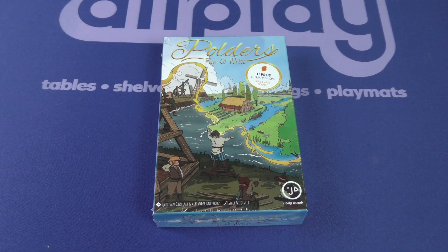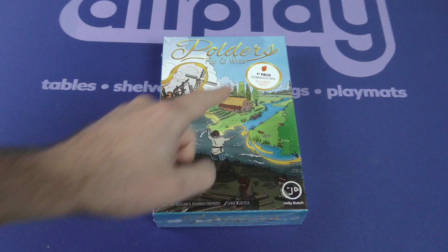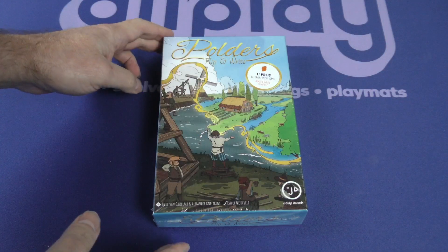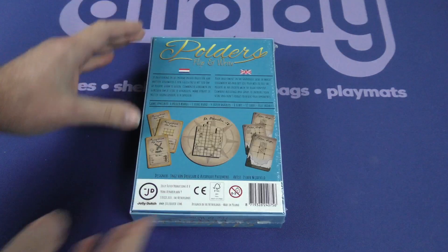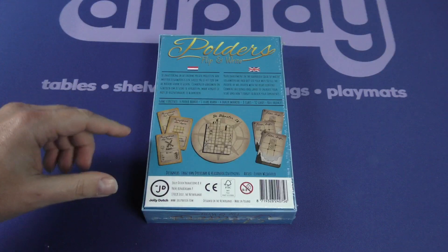Hey there everybody, it's Mike Delisio with another Dicetower Daily Unboxing. Today we're going to be taking a look at Polder's Flip and Write, coming from Jolly Dutch. It looks like it won a first prize thematic game for Roll and Write contest on BGG, at least according to my rudimentary skills at trying to read German.